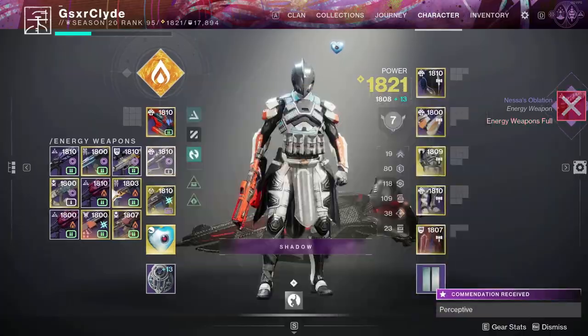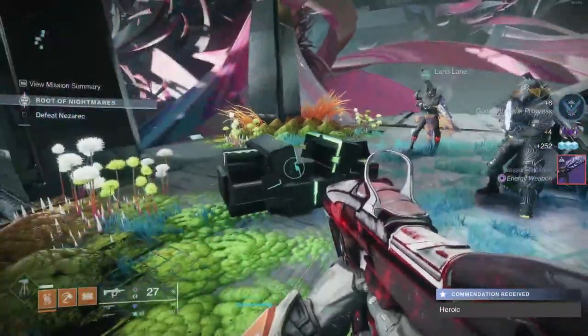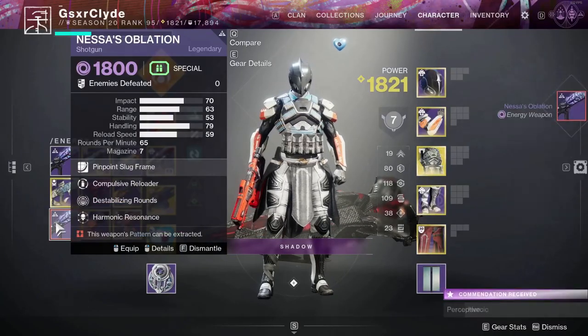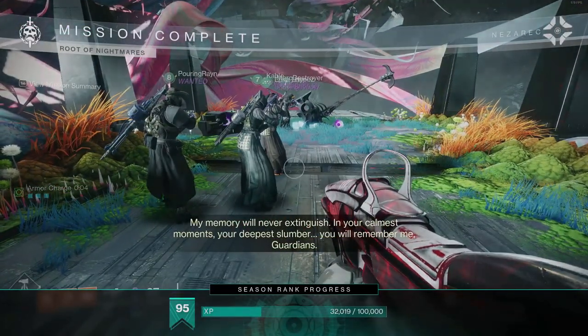When you finish the raid, your red border is guaranteed right here. I just picked it up and got a guaranteed red border from that chest — nice shotgun. Hopefully you enjoyed this guide, and I'll see you next time.